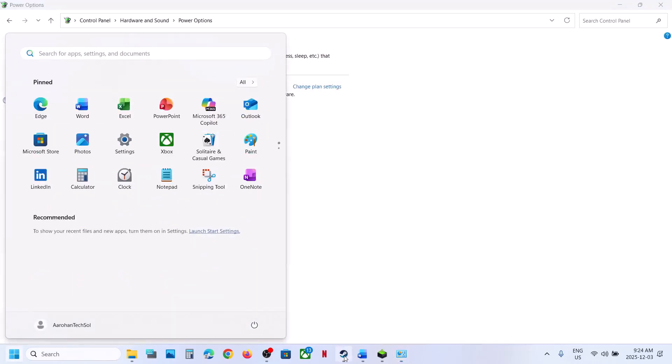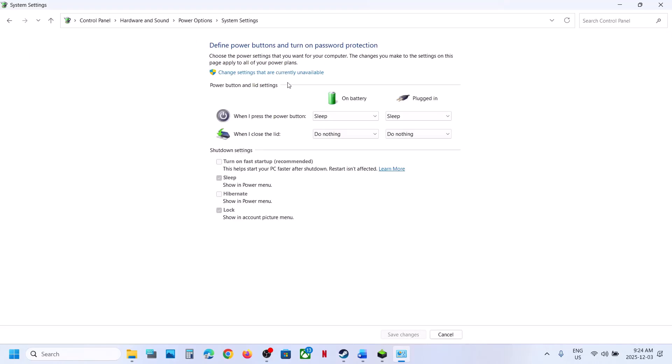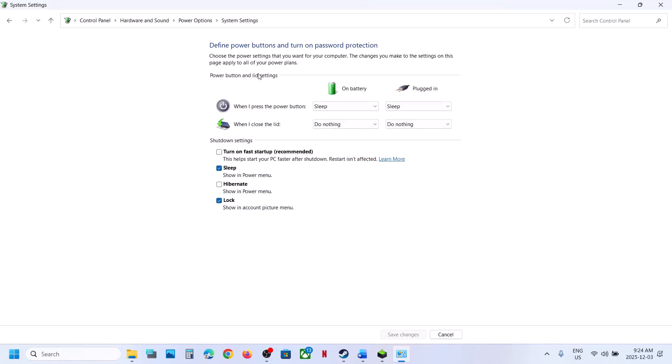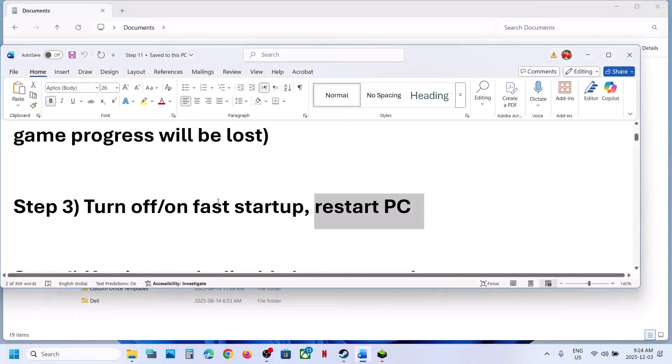Uncheck fast startup, save changes, then restart your computer — restart is a must. After the system restart, launch the game and check. Once done, you can go back, click 'Change settings that are currently unavailable,' turn fast startup on again, save changes, restart, and check.